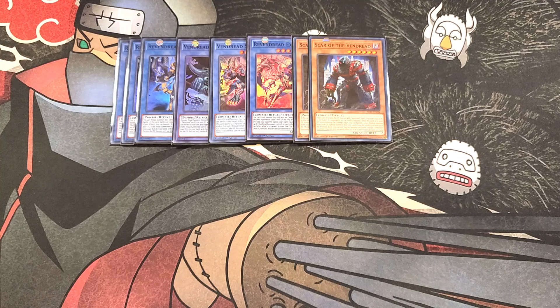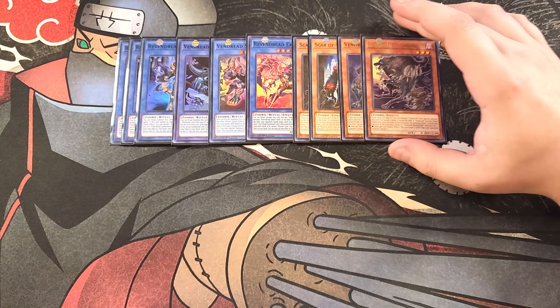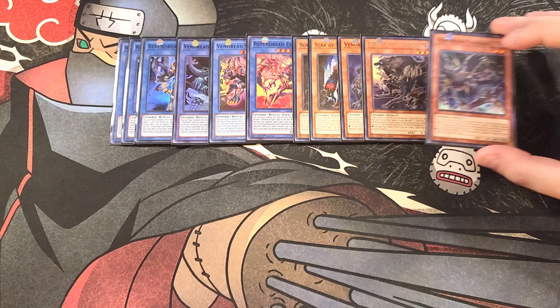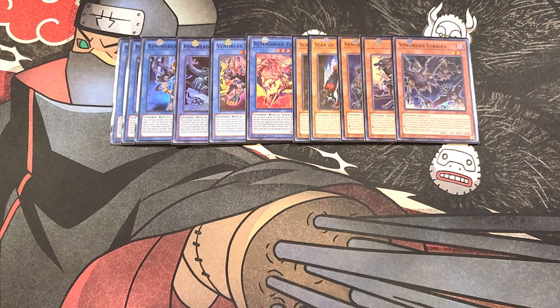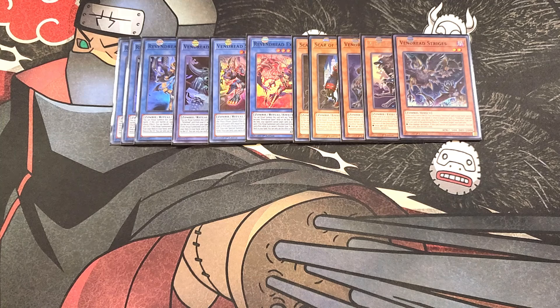We then play a single copy of Revenance. Revenance is an amazing one-of — Vendred monsters that use this card as ritual material gain the ability that once per turn, quick effect, you can target a special summoned monster your opponent controls and banish it. We then play a single copy of Hound Horde. If you use Hound Horde as ritual material, the summoned Vendred ritual monster gains the effect that once per turn, quick effect, you can target a spell or trap your opponent controls and banish it. We then play a single copy of Strig's, which gives your ritual monsters the ability that after damage calculation, if this card battles an opponent's monster, you can draw a card and then discard a card — helping you get your ritual cards or zombie monsters into the graveyard.